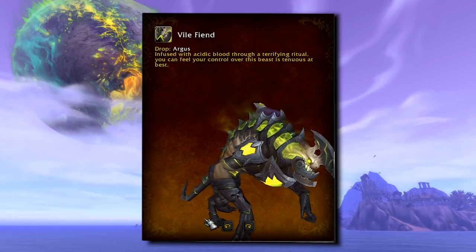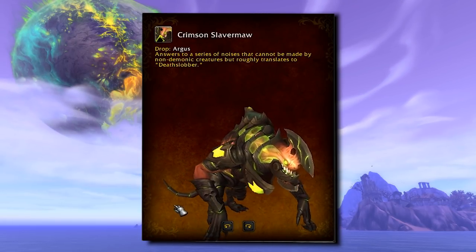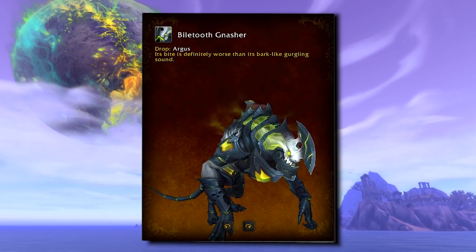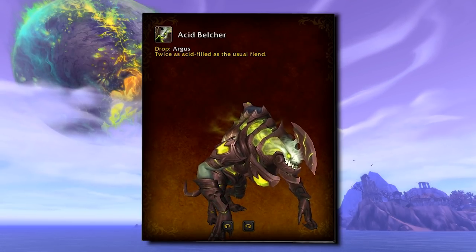First up, the Fiends. We have four different recolors of Fel Fiend mounts that drop on Argus. Collect the Vile Fiend, Crimson Slaver Maw, Acid Velcher, and Vile Tooth Gnasher to complete your collection. They come equipped with a handy axe on their skulls, just in case you can't open your brew, your letters, or your enemy's ribcages.